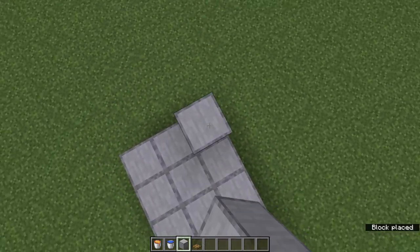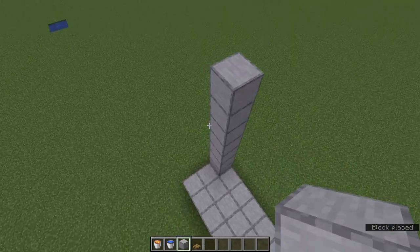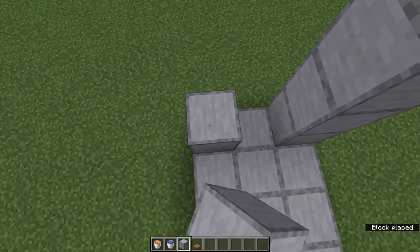Next, we want to do the columns. So we'll do 1, 2, 3, 4, 5, 6, 7. You do want these to be at least 7 high. That's so you can get the most out of your MMO abilities.